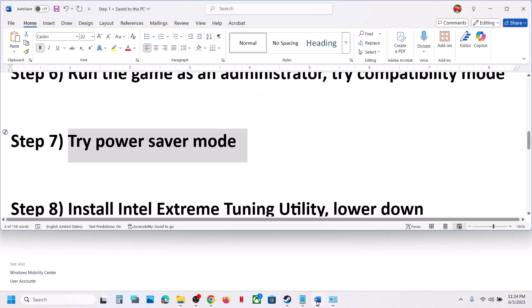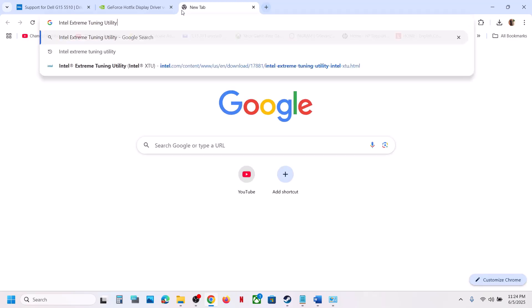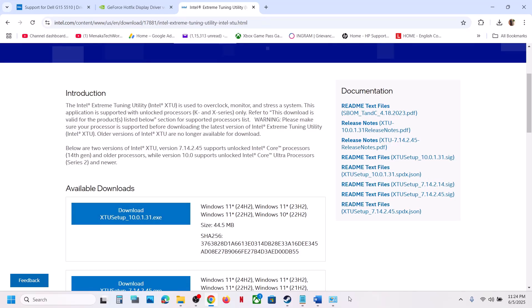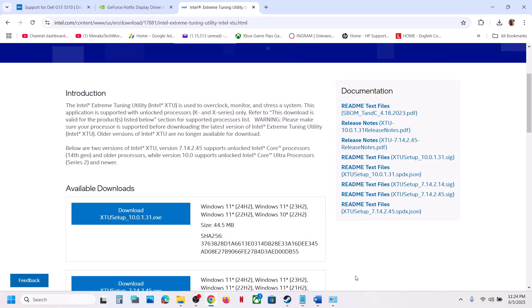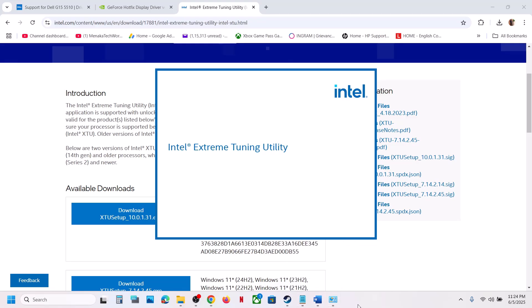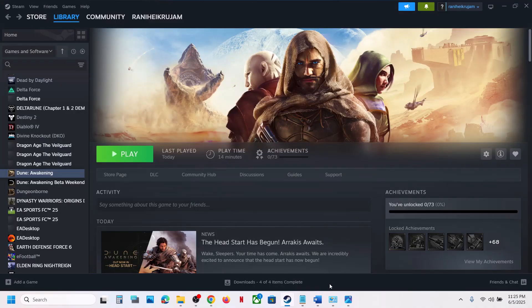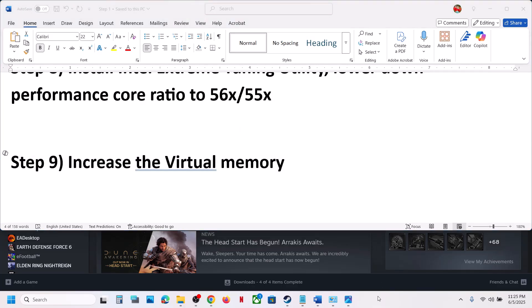The next step is to install Intel Extreme Tuning Utility. If you already have it, just launch it; otherwise install it from the Intel website. Once open, go to Performance Core Ratio. If it's set to something like 56, 57, or 58, try lowering it to 55x, 54x, or 53x. Apply the settings and then check if the game works.